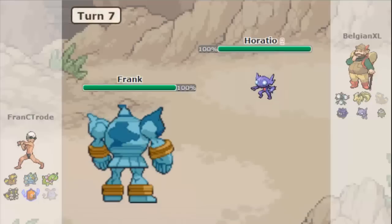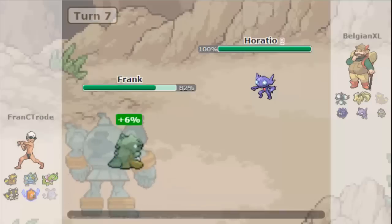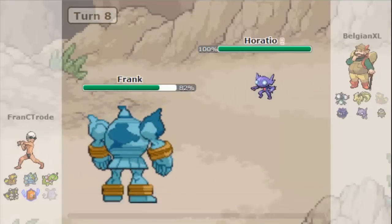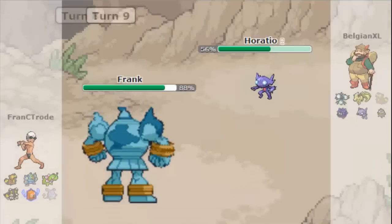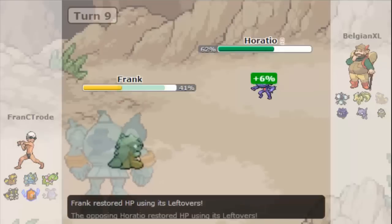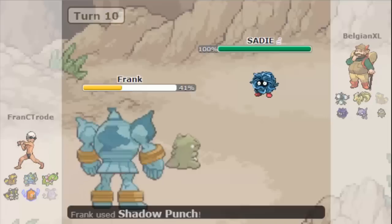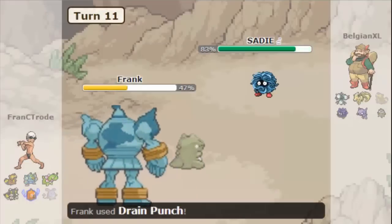I go for drain punch and kill his beaveral on the first turn it comes in. When he brings his sableye, I predict him to use will-o-wisp and that's why I go for the substitute, then hit him quick with fire punch. Now he's gonna go shadow sneak — I know that — but I can just use substitute again because there's no reason not to, and then I go for the shadow punch and try that, but he brings something in to take it.